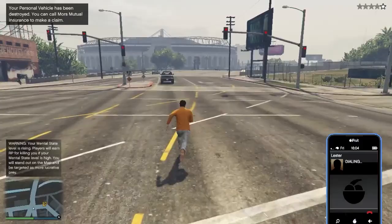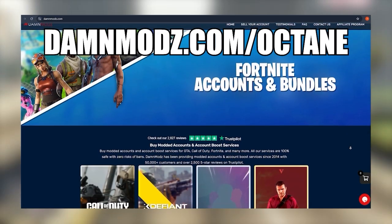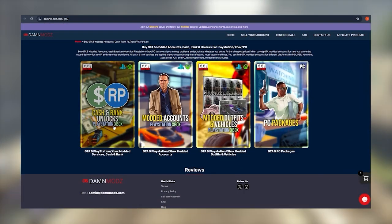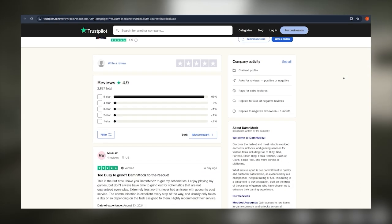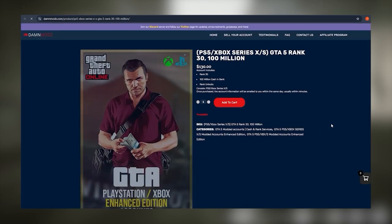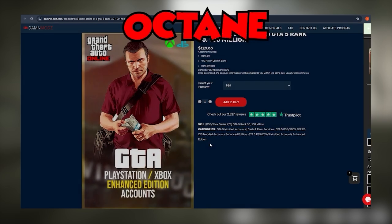If you don't want to grind daily for this method, check out DamnModz.com. They provide the quickest and safest GTA cash, ranked services, and modded accounts for PlayStation, Xbox, and PC. They have a 4.9 score on Trustpilot with 2000 plus reviews. Their website link is in the description and also in the comment section. Use my coupon code Octane for an instant discount on your purchases.